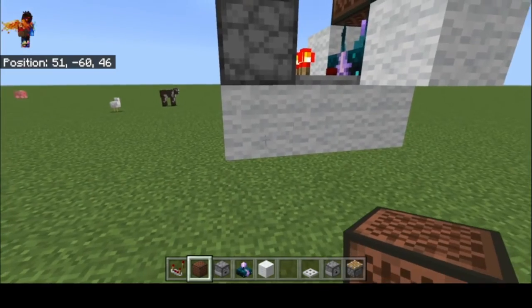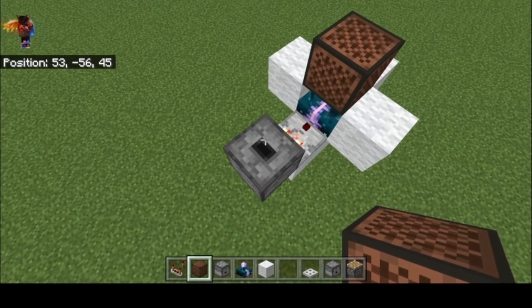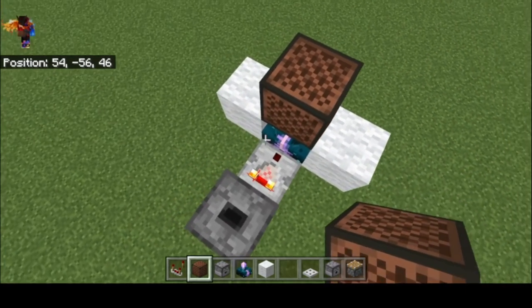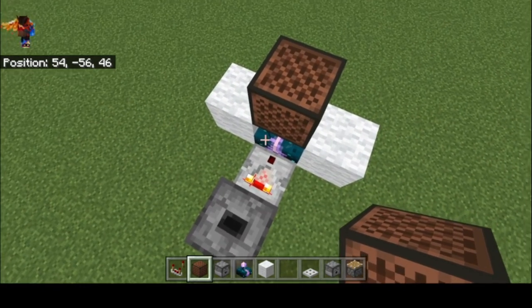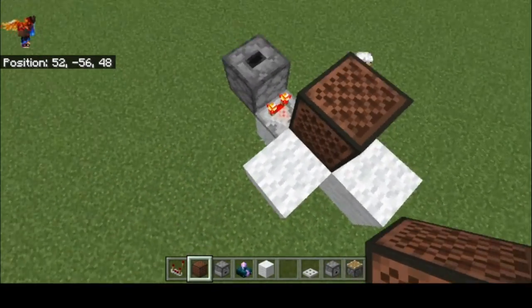As long as you have the materials, it's real simple to set up. It can be a little resource intensive — seven cobblestone and redstone for the dropper, nether quartz plus three redstone torches and three stone for the comparator, a skulk sensor plus three amethyst shards for the calibrated skulk sensor, and eight wood plus redstone for the note block. Plus wool, which you can get from string or shearing sheep.